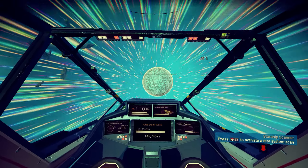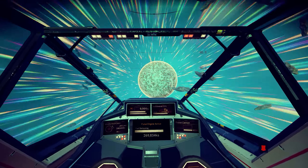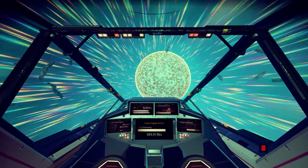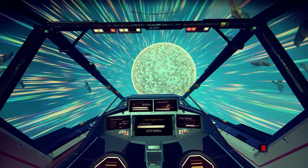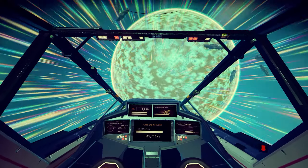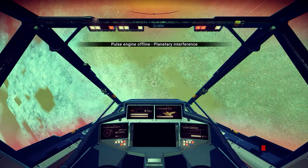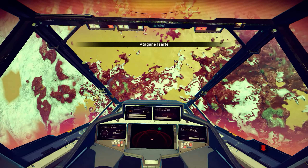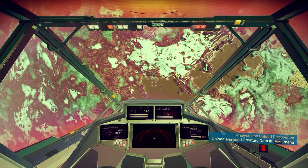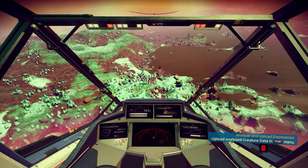We're getting all sorts of creatures here. We've already discovered like half of the ones on the planet. So far there's no sentinels after me, which is okay. I just saw the crabs! I'm going to try and analyse them without getting near them. Crabs always seem to be aggressive — it seems like only once or twice have I ever come across a crab that isn't. Look at the size of this thing! I can literally walk underneath it.